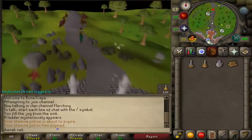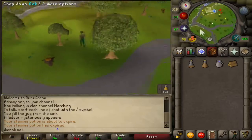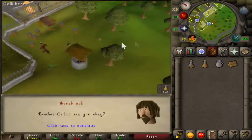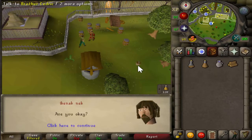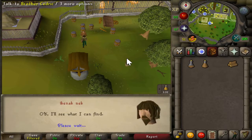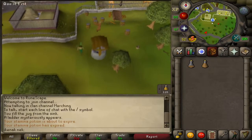Head north and talk to brother Cedric. Choose option 2, then head back.